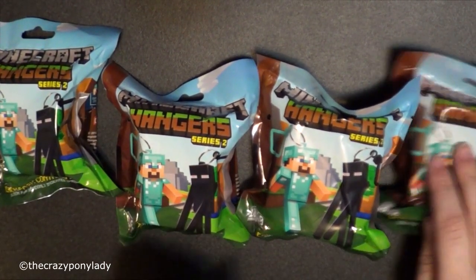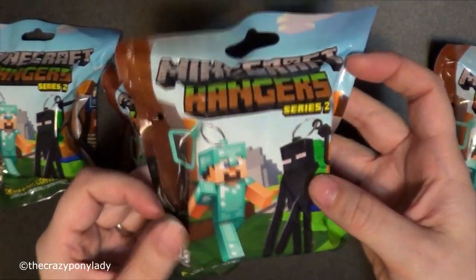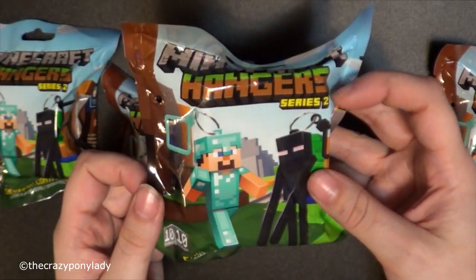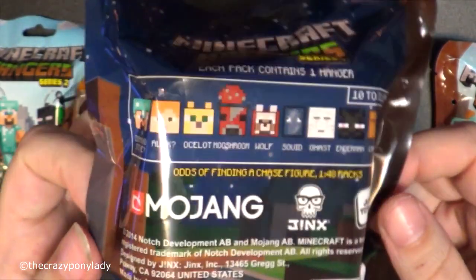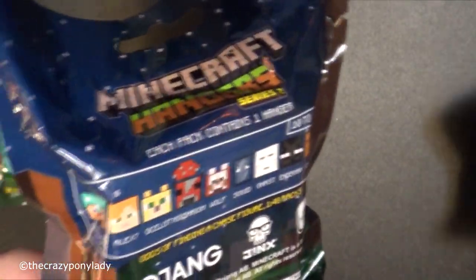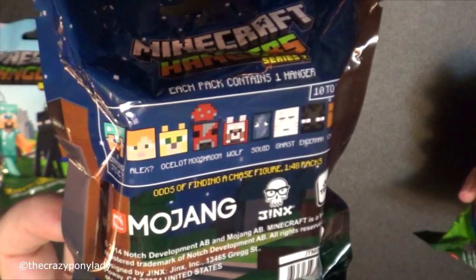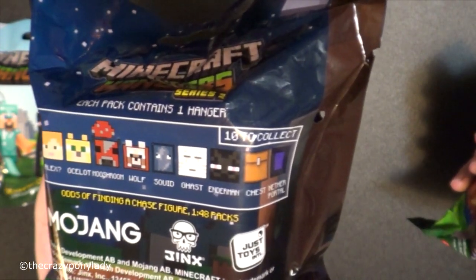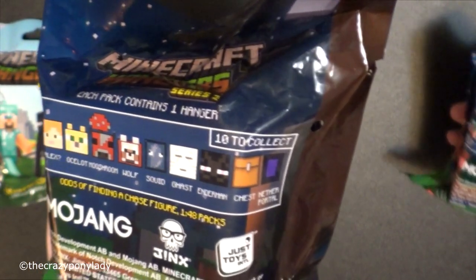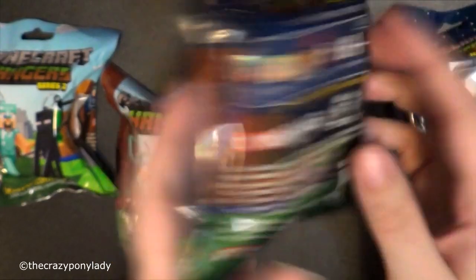So let me start opening and I'll give you a closer look at what the bags look like. They're a little bit different this time — they're more blue, as you can see. And you do see Series 2. This is what each pack contains: you can get a Diamond Steve, Alex, an ocelot, a mushroom, a wolf, a squid, a Ghast, an Enderman, a chest, and an Ender Portal.